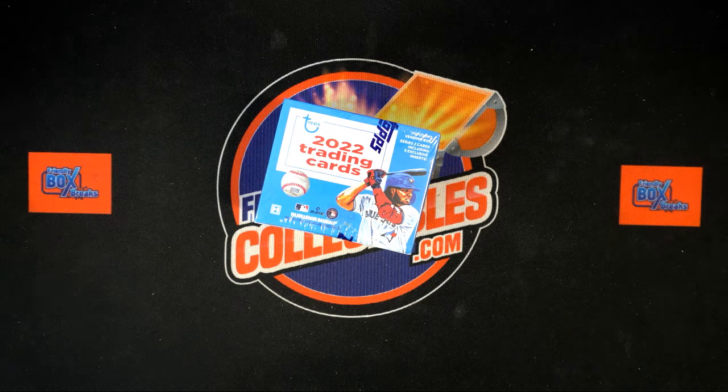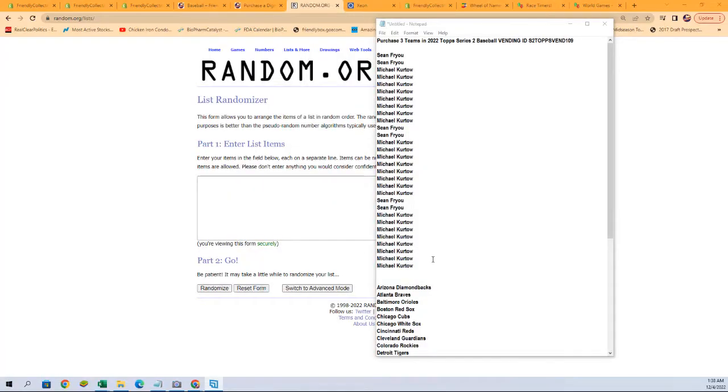It is time for 2022 Topps Series 2 baseball vending box number 109. This is a three-team per spot random team break. We have our owner names and team names — we're going to randomize each of them seven times and pair them up on a spreadsheet. Then we're going to talk trades, and then we bust into the box. Let's start out right now with our owner name randoms.